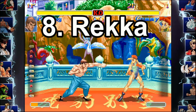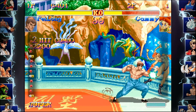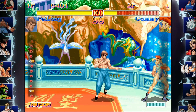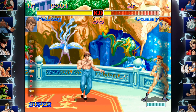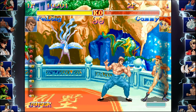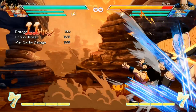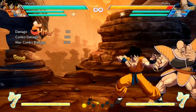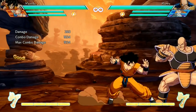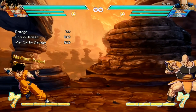Next up at number 8 we're going to talk about Rekka. Rekka comes from one of Feilong's special moves called the Rekka Ken, and it's kind of a three-part move where you can input just one, just two, or all three parts of the special move. You can use this for combos, or to bait the opponent and mix them up, because they don't know how many hits of the attack you're going to end up doing. In Dragon Ball FighterZ, something like Yamcha's Wolfang Fist would be considered a Rekka — it's a special move with three parts where you can choose how many you're going to do. So shorthand, people would call this Yamcha's Rekka.